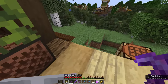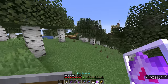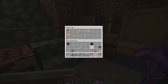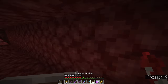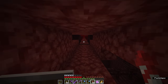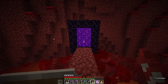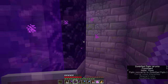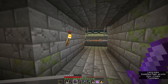I believe it can be done with fewer end crystals, but four is probably the standard intended way of re-summoning the dragon. We'll put the remaining blaze rod and ghast tear away since they're used for potion brewing, and head back to the stronghold. Through the portal we go — we find ourselves in the fountain at the portal room, and through this door is our end portal.